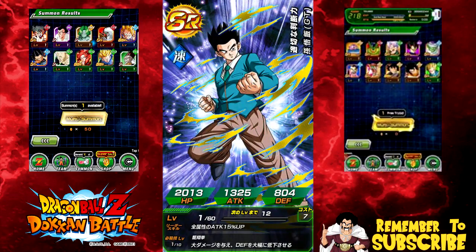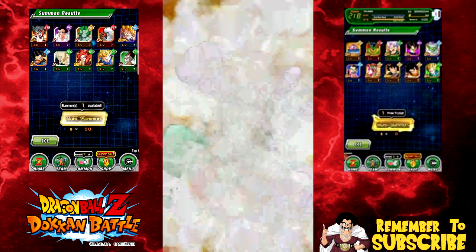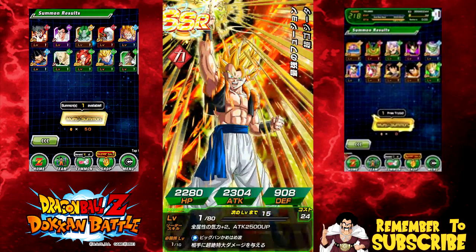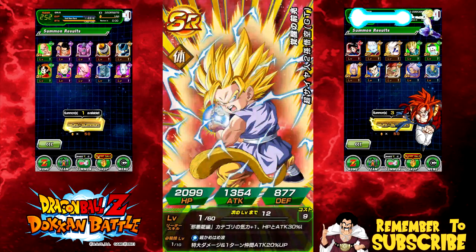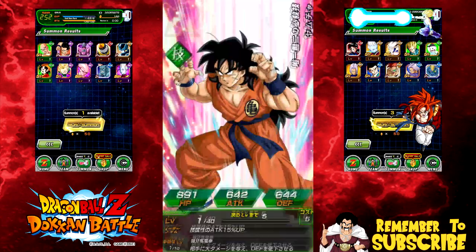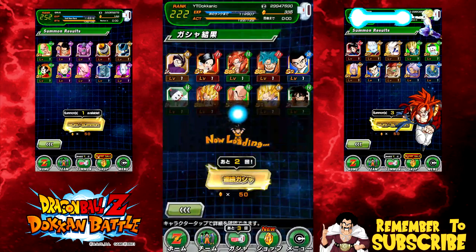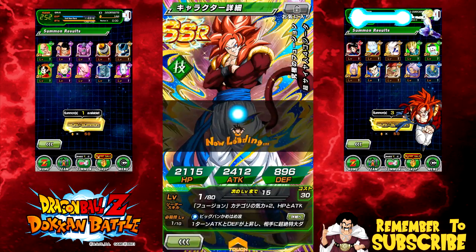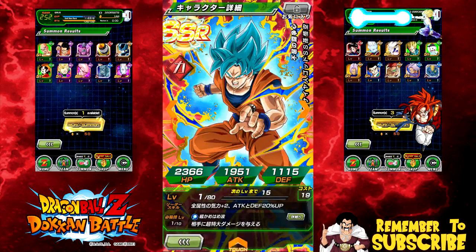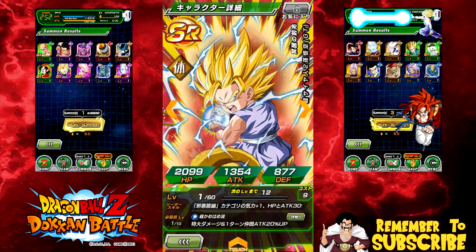That's definitely double SSR. I'm not upset with having a dupe of him — my strength team is definitely lacking some good characters. I'm cool with that Gogeta because I could definitely use another dupe path unlock. I just got a whole bunch of fresh SSRs on my first GSSR summon. Holy crap, look at that summon — that is freaking nuts! I can't believe I just pulled the banner card on my first multi on the JP side!